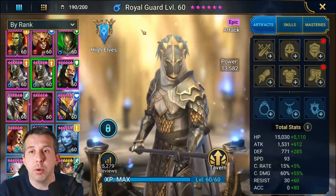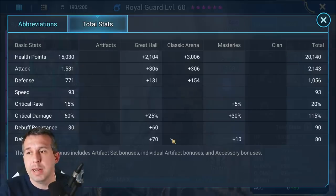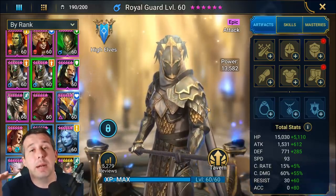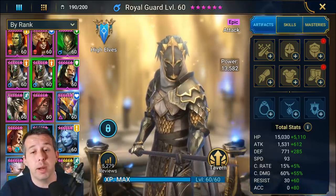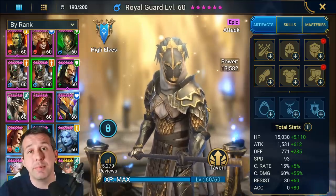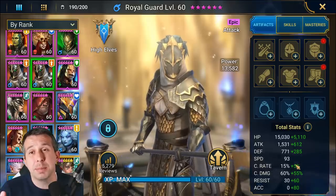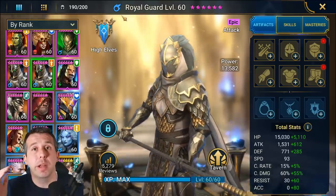You do need accuracy to land his debuffs. As a base champion he's got pretty weak base stats apart from attack — very slow, weak base HP, very weak base defense, and no inbuilt accuracy. To build him to do all of his skills you need accuracy up. Accuracy is times 10 whatever level of dungeon you're fighting, so if you're fighting level 20 you want a minimum 200 accuracy. You need speed — you want him slower than your decreased defense champion but fast enough to cycle through his abilities. A well-built Royal Guard should have at least 170 speed.